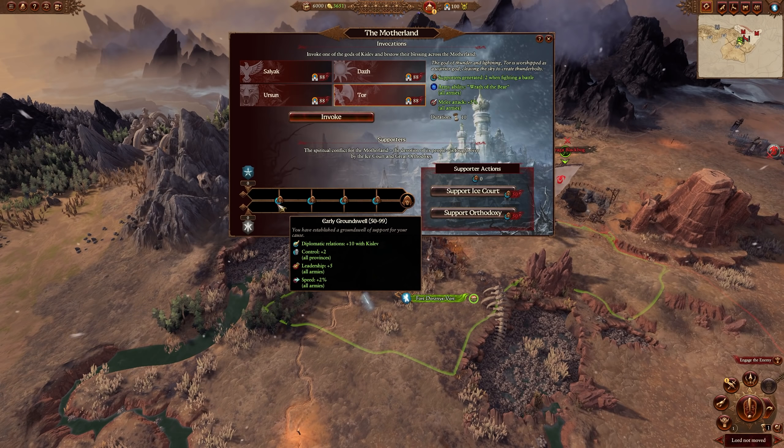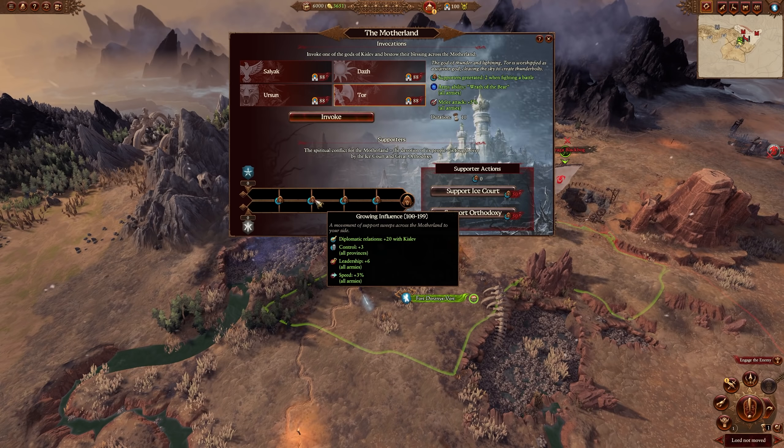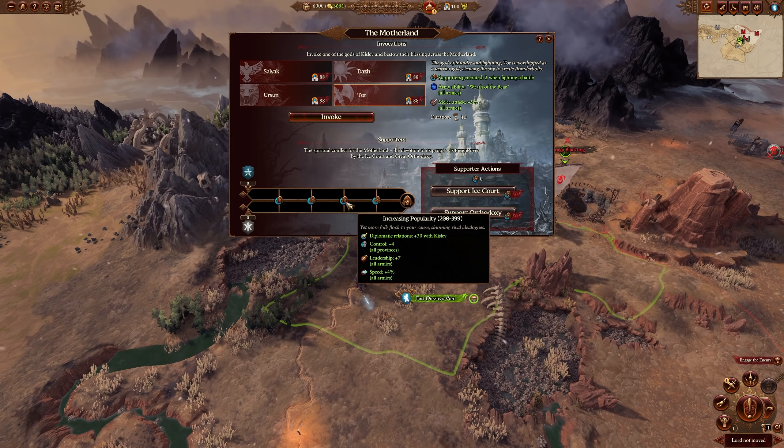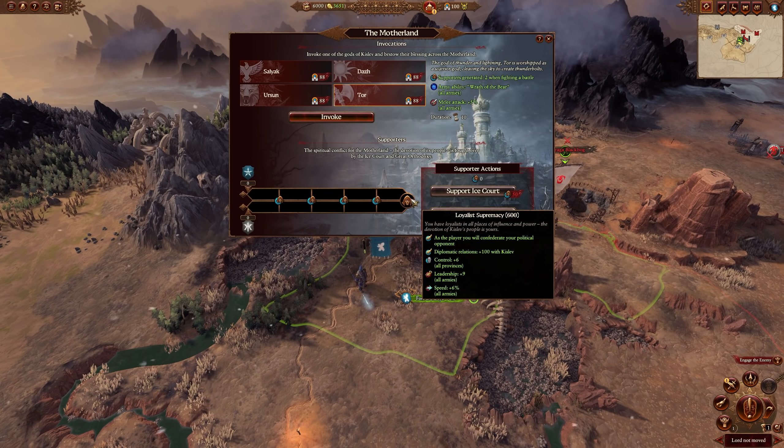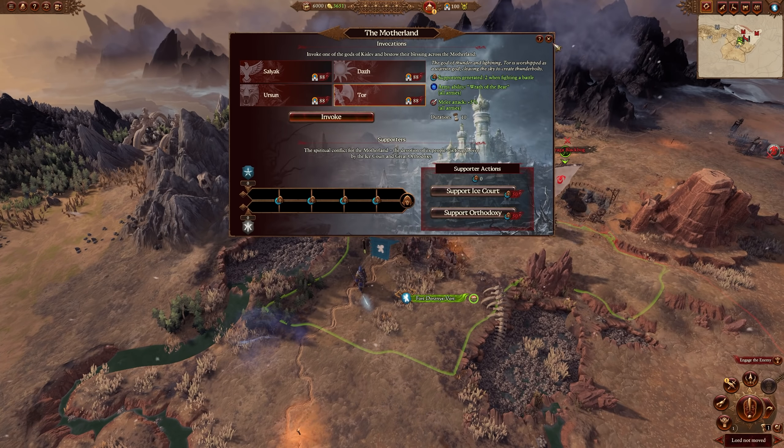Going through the supporter tiers: you start with Early Groundswell, giving bonuses to diplomatic relations, control, leadership, and speed. This increases as you move up to Growing Influence, Increasing Popularity, Establishing Dominance, and finally Loyalist Supremacy. As the player, at the top you confederate your political opponent — they join your faction. Keep in mind this is only for the Ice Court and Great Orthodoxy factions, not Boris's faction. If you support them all the way to the end, it means they confederate each other — a ton of diplomatic, control, leadership, and speed bonuses await.